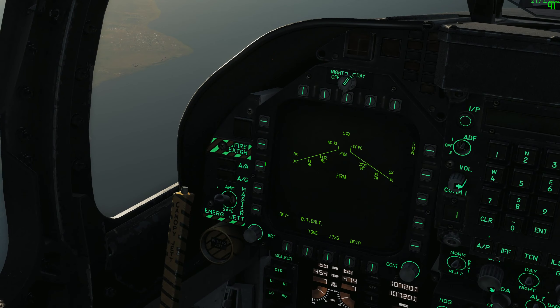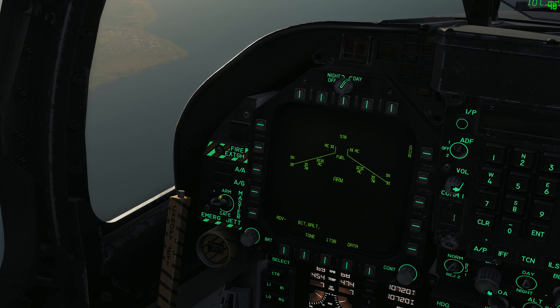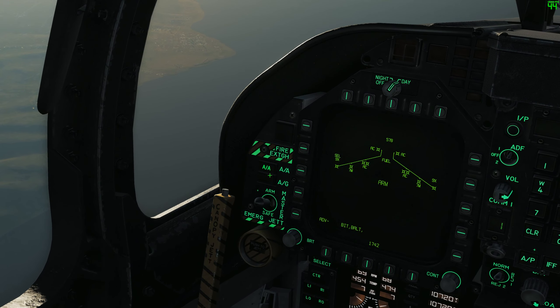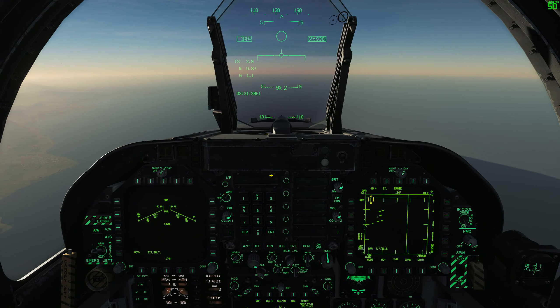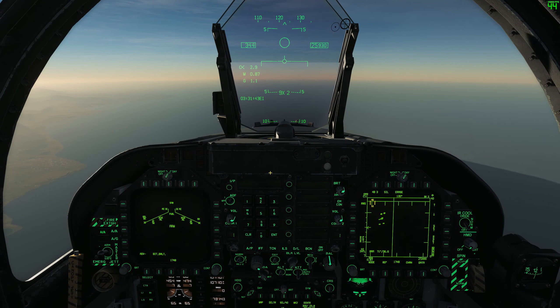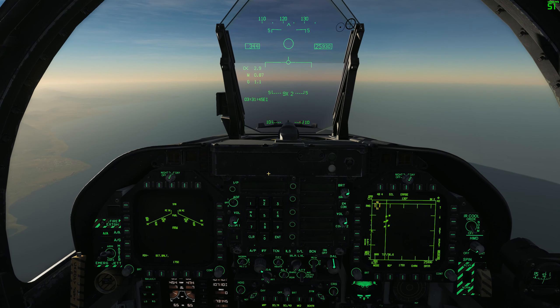First, what we want to do is make sure our master arm switch is set to arm and we want to get ourselves into air-to-air mode. So we're in air-to-air mode now — we want to use our weapon selector switch to select Sparrows.